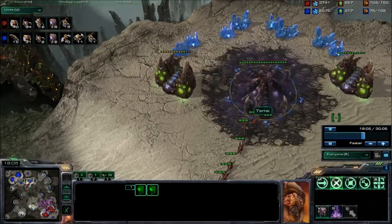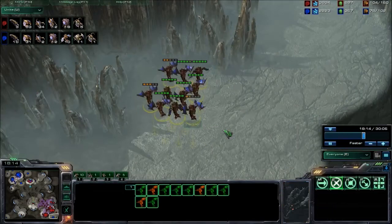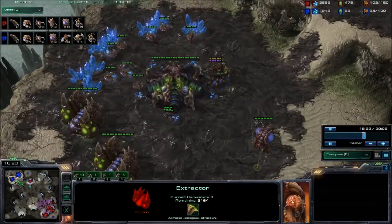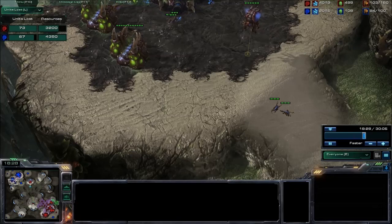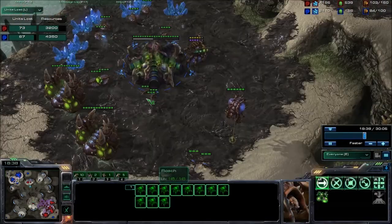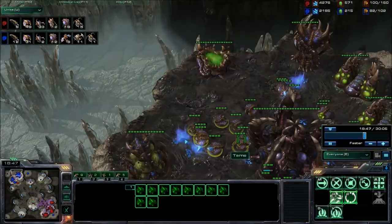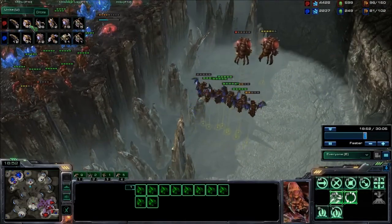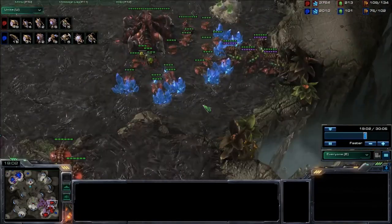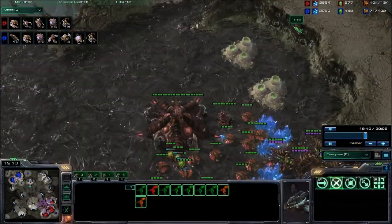We do have another counter-attack from Red — very nice. I myself don't really do enough counter-attacks, probably because I don't have the units to spare and I go all roaches. This base is going to fall for Blue again. Looking at the units lost tab, Blue is actually behind now, probably just because of the hatcheries that went down. Blue player refuses to drone up at all, happy with 31 drones, while Red is sitting at 49-50 drones. I'd like to see more Spore Crawlers for defense and probably another macro hatch.